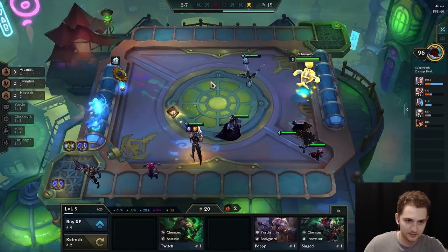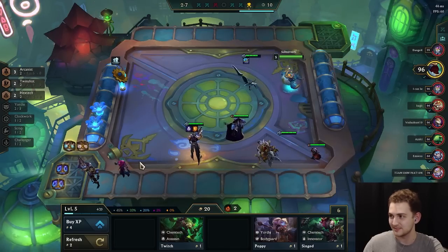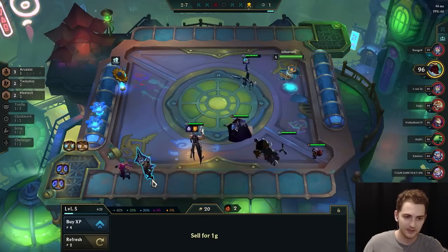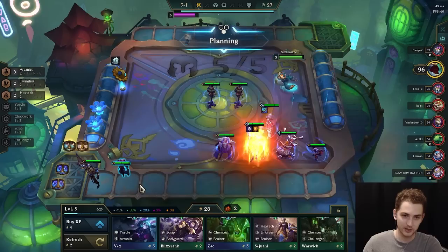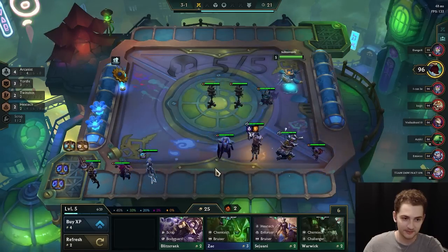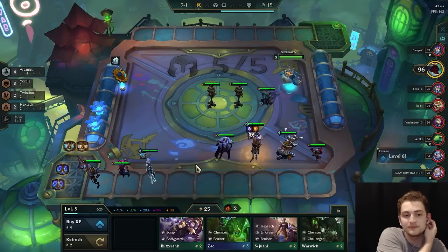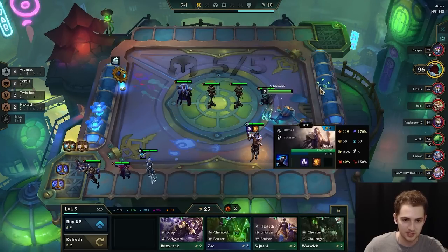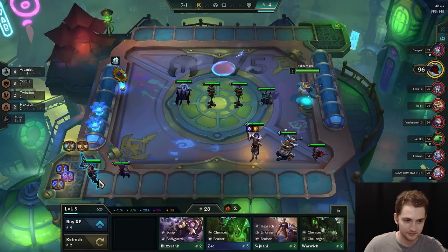However, I think the best way to play this patch is to just play around what you high roll. So if you crack your tome of traits early and you hit a mutant spat in a synaptic lobby, you should absolutely be playing synaptic mutants. If you crack your tome and you get a striker emblem, you can definitely play around striker. If you get your first augment as plus-one striker and then crack open your tome and get another striker emblem — okay, you can play around that. Or if you crack your tome and get a clockwork emblem, you can play around comps that utilize clockwork.